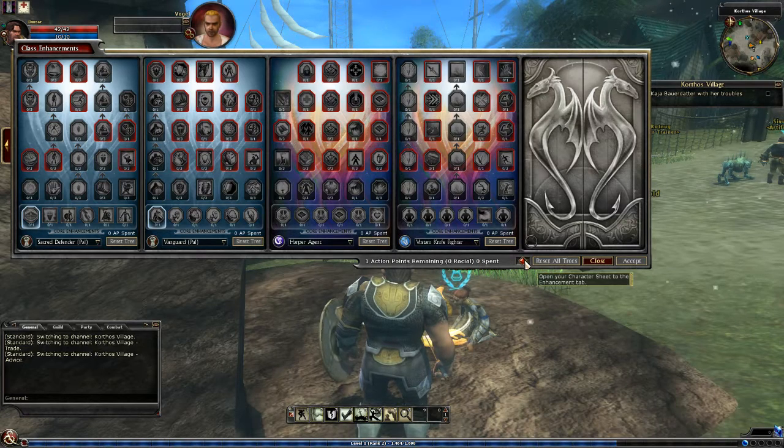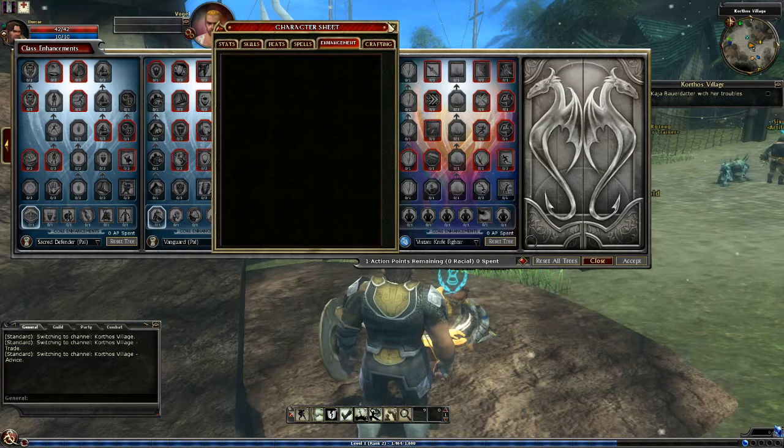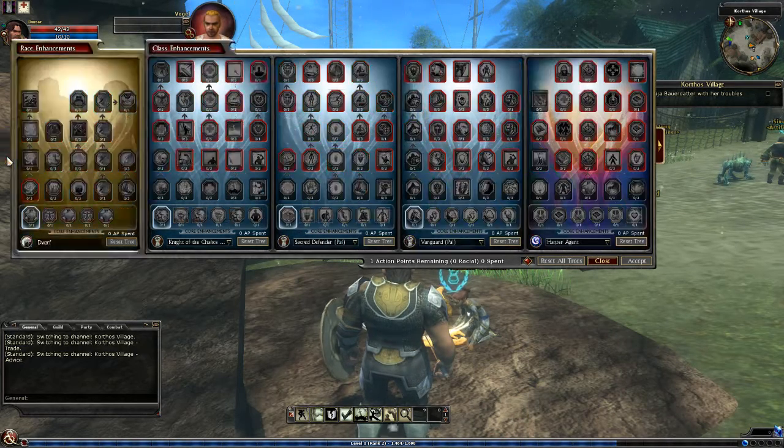What's this? Oh, okay - that just opens your character sheet to the enhancement tab. It's what you've gotten from here.